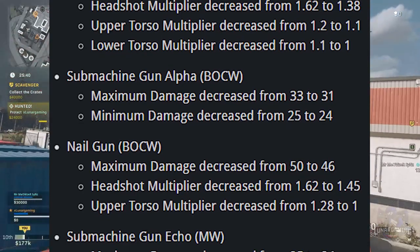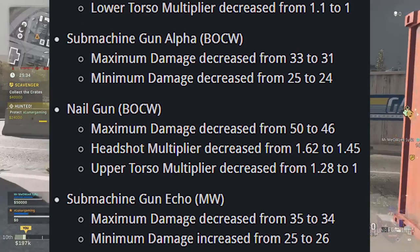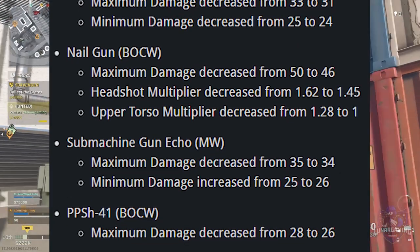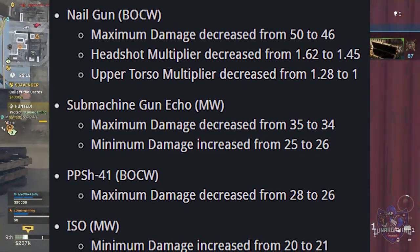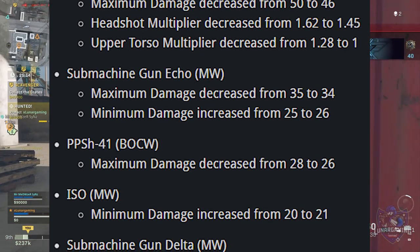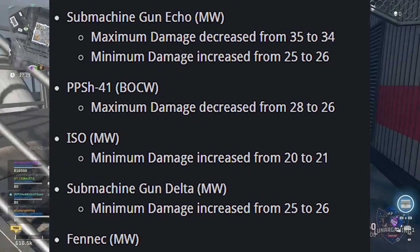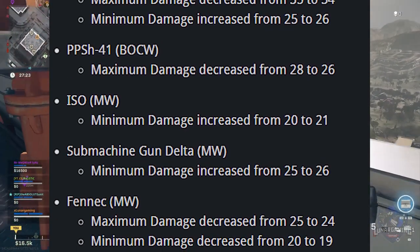Submachine gun alpha: maximum damage decreased from 33 to 31, minimum damage decreased from 25 to 24. The Nail Gun: maximum damage decreased from 50 to 46, headshot multiplier decreased from 1.62 to 1.45, upper torso decreased from 1.28 to 1. Submachine gun echo: maximum damage decreased from 35 to 34, minimum damage increased from 25 to 26. PPSH-41: maximum damage decreased from 28 to 26. ISO: minimum damage increased from 20 to 21. Submachine gun delta: minimum damage increased from 25 to 26. Fennec: maximum damage decreased from 25 to 24, minimum damage decreased from 20 to 19.